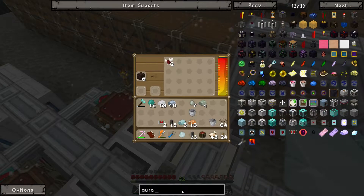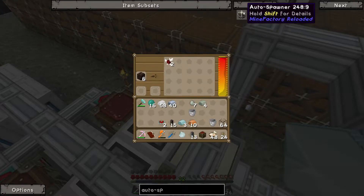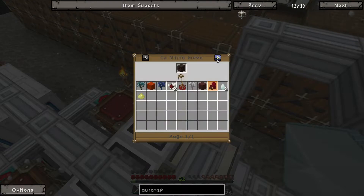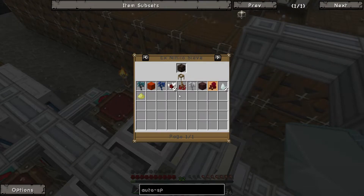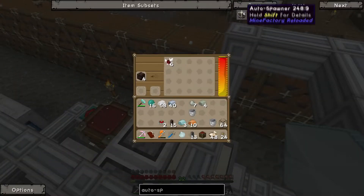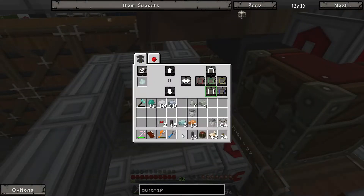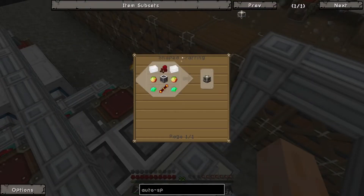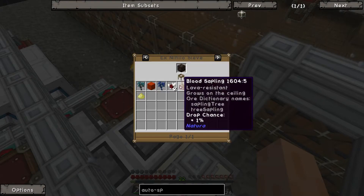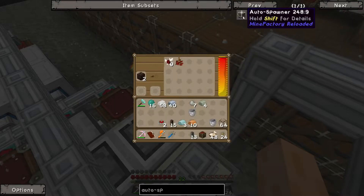Let me check the chances of getting nether wart from sifting soul sand. We've got heat sand, dark sapling, fusel sapling, blood sapling — that would be good for redstone. Nether wart is a five percent chance, so we're just going to get lots of nether quartz instead. Oh, a bloodwood sapling too — that's one percent. So we might still get a nether wart.